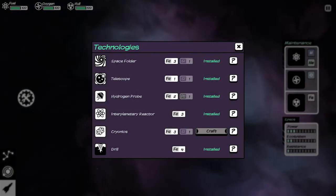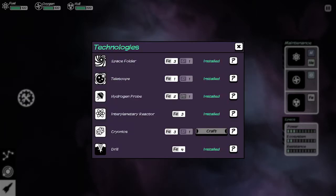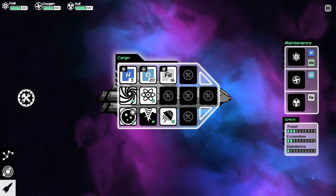The rest of the slots, if you click on them, go into the technologies area where it allows you to build. Currently I can't build anything because the only thing I can build is cryonics. This device places you in cryostasis during long jumps. You have a space folder so it's pretty much obsolete. I don't know if it actually helps you conserve oxygen on jumps from star to star — I haven't had it long enough to honestly say that it doesn't do anything.